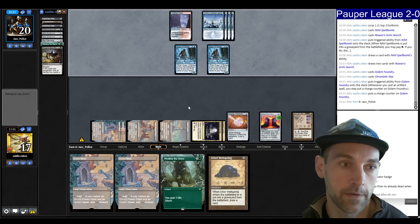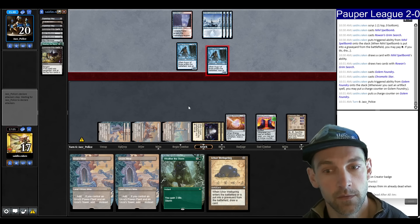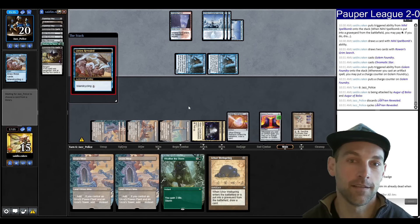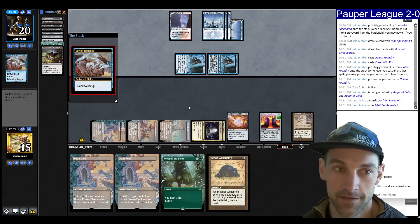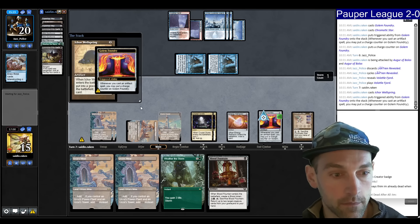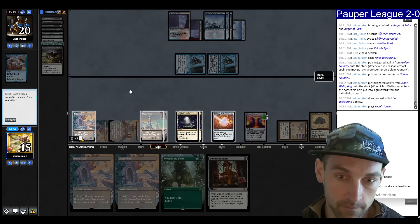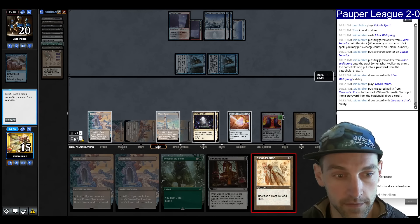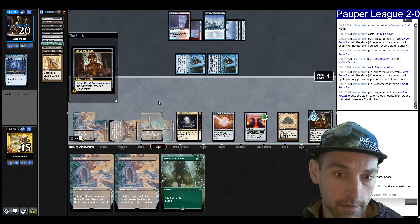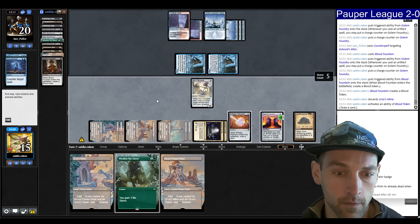Grotto — not great. Another Spellbomb. Grotto, Chromatic Star on top. Play a Spellbomb, make it black, Grim Search bargaining the Spellbomb. Find Golem Foundry, Mirror Retriever or Wellspring — take the Wellspring. I took the Wellspring for more value, but I could have played Mirror Retriever and blocked to get back the Wellspring — even more value. Get in for two. No Cast Into the Fire yet. They cycle Lorien Revealed, have another Fjord. We know they have Counterspell. Ichor Wellspring — no Counterspell, wait they Counterspelled before so not in hand. Crack for black, play the Altar — Counterspell. Play Blood Fountain — no counter. Discard a mine, Blood Fountain back the Retriever, play Retriever — no Counterspell.